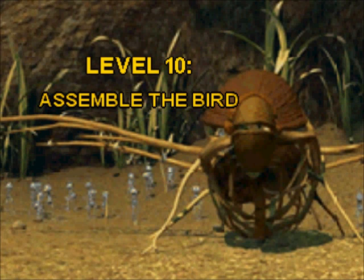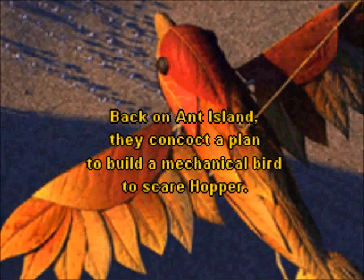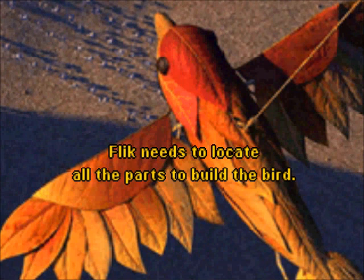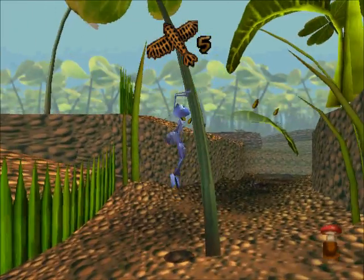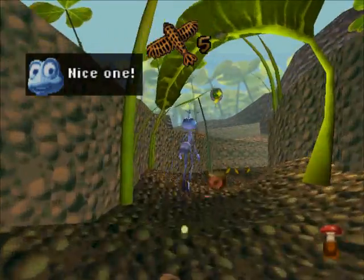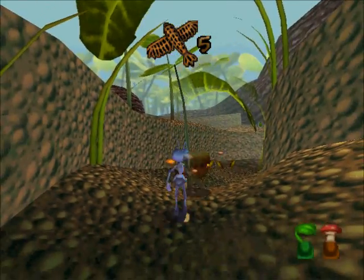Level 10: Assemble the Bird. This is another one of those levels that I don't really enjoy, only because of what you have to do in it. Flick thinks he found his army and hires the Circus Bugs. Back on Ant Island, they concocted a plan to build a mechanical bird to scare Hopper. Flick needs to locate all the parts to build the bird. You don't have an exit in this level — it's pretty much the same as level 8. Only this time it's a collect quest! You have to find 5 pieces of the bird! It sucks!